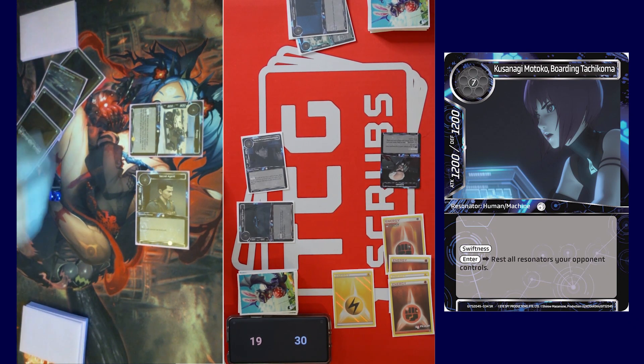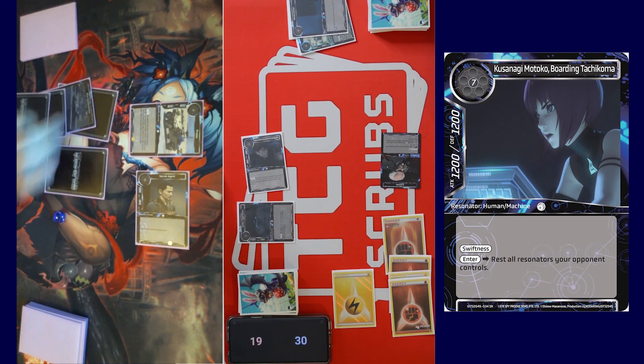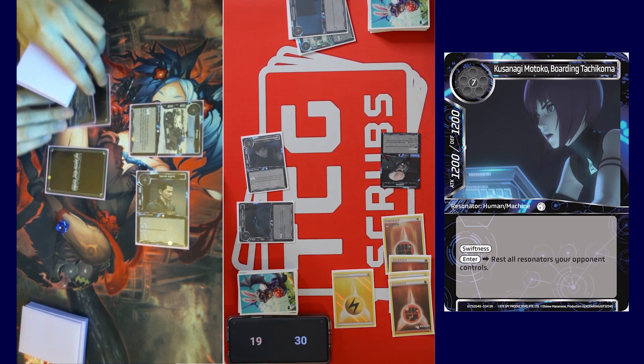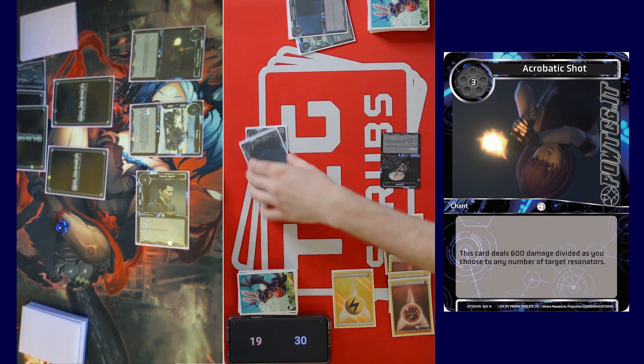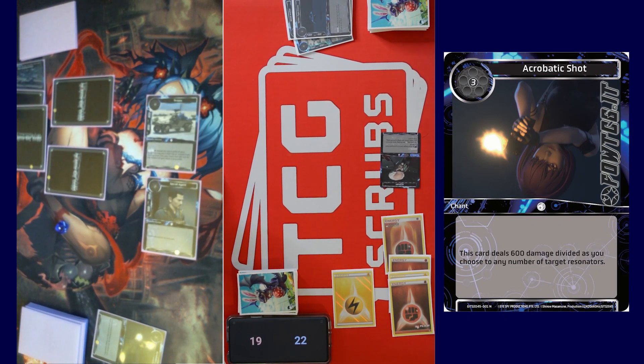Okay, I will draw. Recover all, call stone. Top three for Acrobatic Shot — I'll deal three to that guy and one to the other guy. Attack you for eight. Okay, 22. Fast turn, drop the turn.